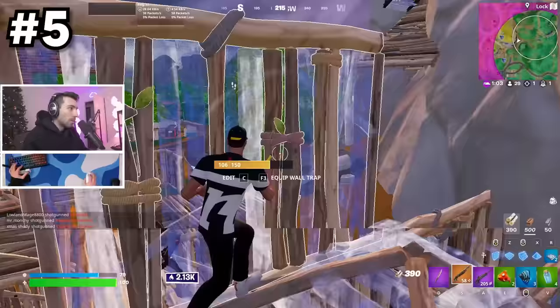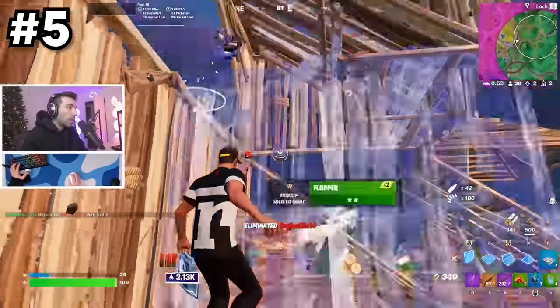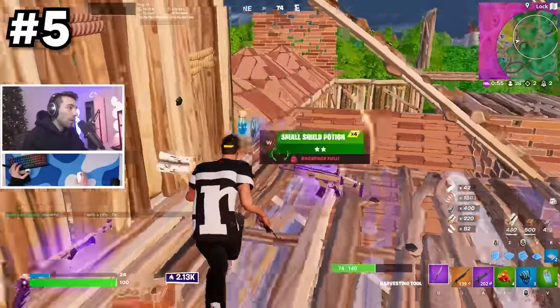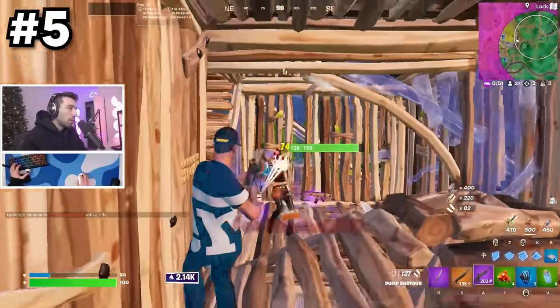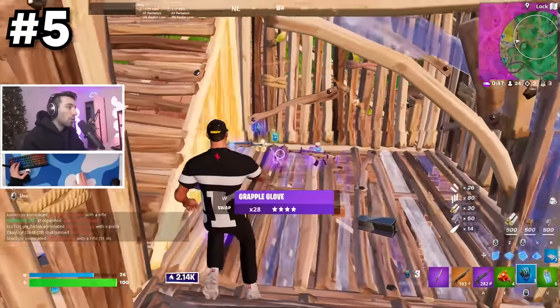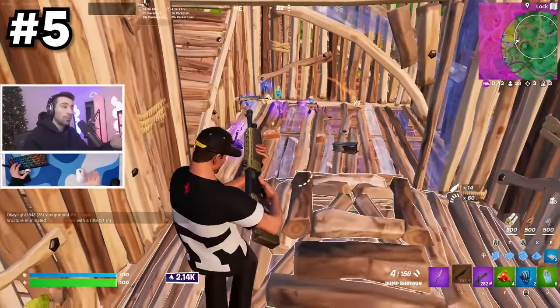Whenever I get a kill, one thing I do is take out my pickaxe and just run over all the loot and spam my interact key. I grab all the loot and I'm good to go, because none of my weapons swapped while I was doing that. Beginner players all the time will spam their interact key and just pick up the wrong thing.